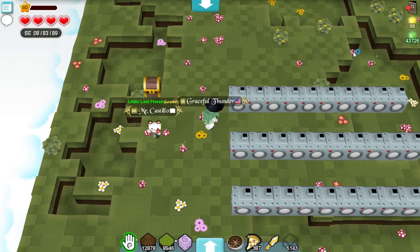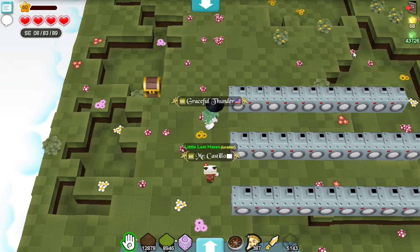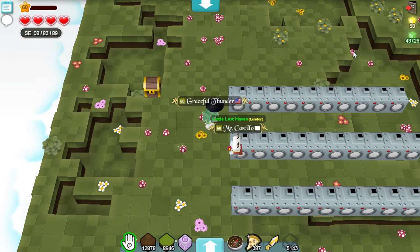Boom! It's Graceful Thunder, and today I'm here with Mr. Castillo again. Would you like to say hi? Pooga pooga. Okay, not exactly. We are going to be putting a lot of dehydrated cubes into rehydrators to see what we get. Let's go ahead and do that.